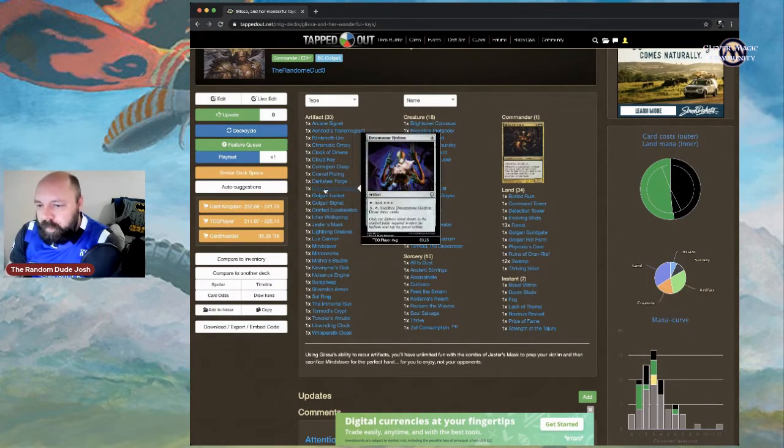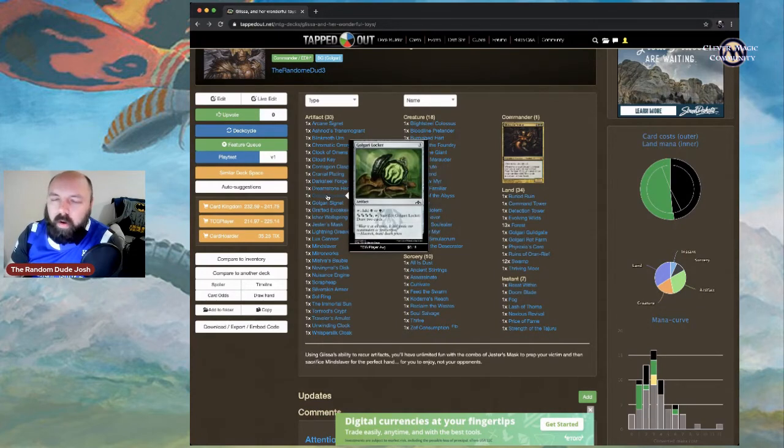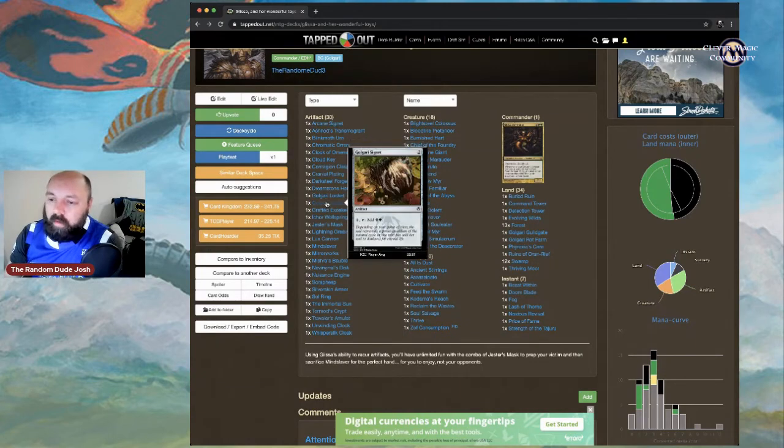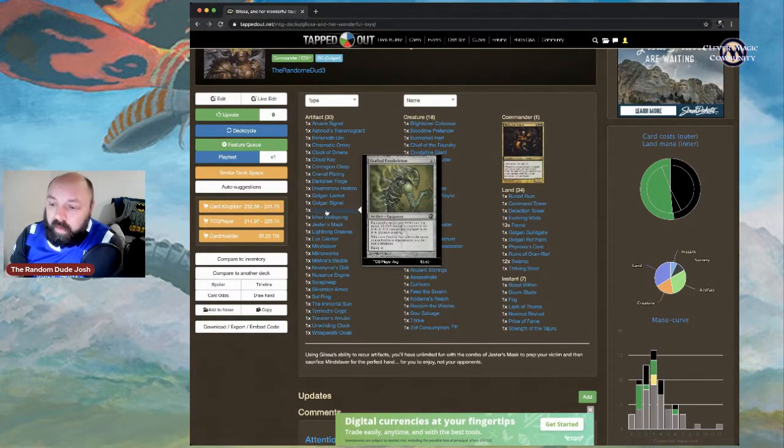Dreamstone Hedron: tap to add three colorless mana, or pay three and sacrifice it to draw three cards. If an opponent's creature dies, you can put it back into your hand with Glissa's ability. Golgari Locket and Golgari Signet provide mana fixing. The Golgari Locket also lets you pay four and sacrifice it to draw two cards.